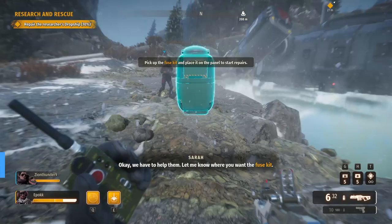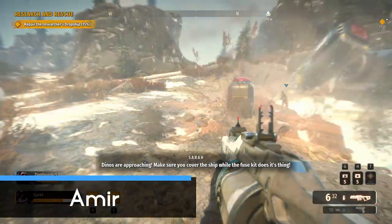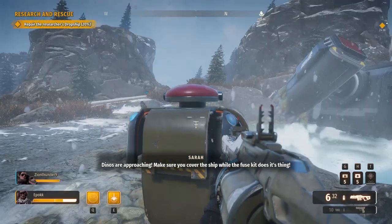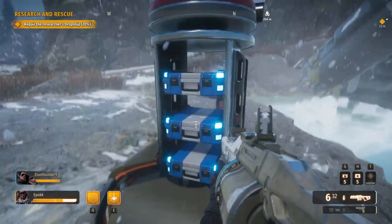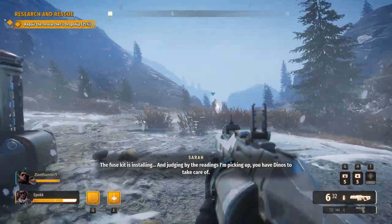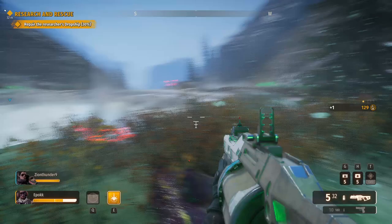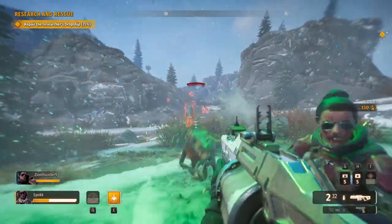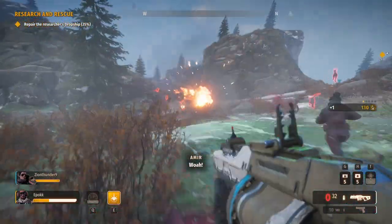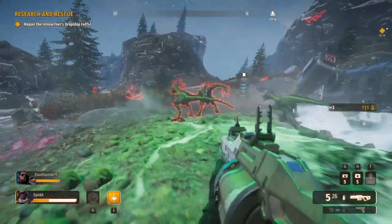I haven't found a single bad team member so far, but I do think Amir is one of the best picks when you're starting out. His abilities may not be the flashiest, but they support the team in massive ways. He can supply equipment boxes to fellow team members so they can heal when needed. His orbital surveillance highlights all enemies in the area, preventing any ambushes, and when combat arises he can rain down a precision strike to thin out a horde of dinosaurs or bring down a massive one.